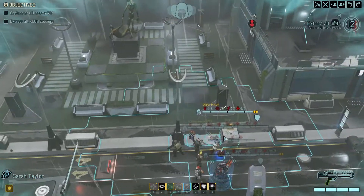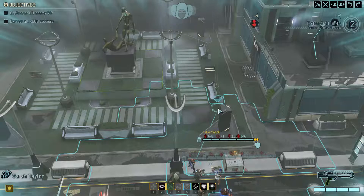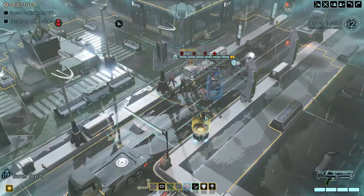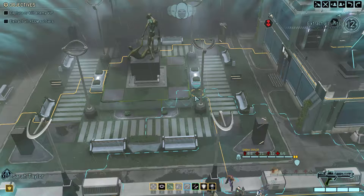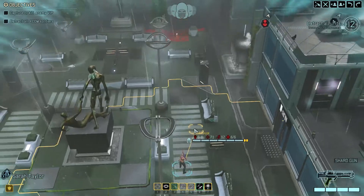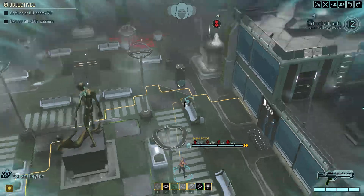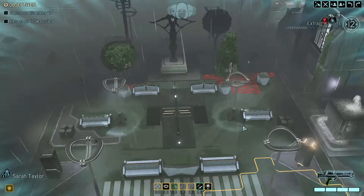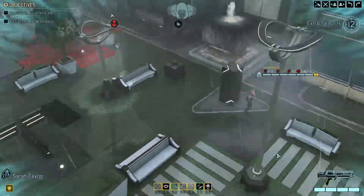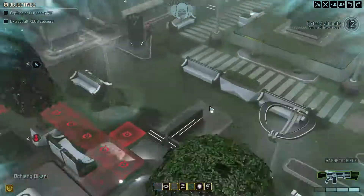I didn't bring a Shinobi on this mission — we lost one on the last mission and our main guy is out. We could have brought one but we've got a lot of firepower, so we'll just have to blow our way through. Let's push up to there — got eyes on. An Advent engineer with a grenade launcher and an Advent rocketeer.